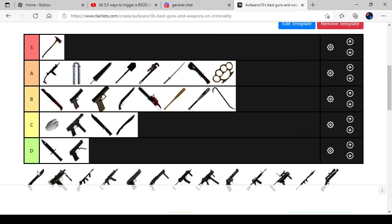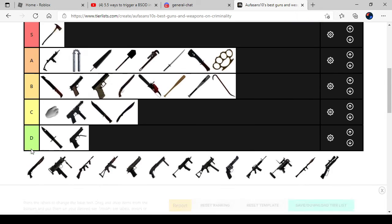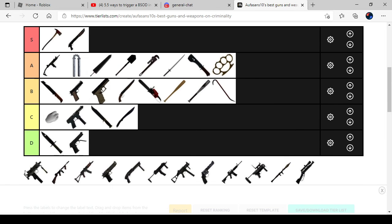Ithaca 37. The Ithaca 37 is actually one of my best guns — I can kill them very fast with it. So it's on my S tile.